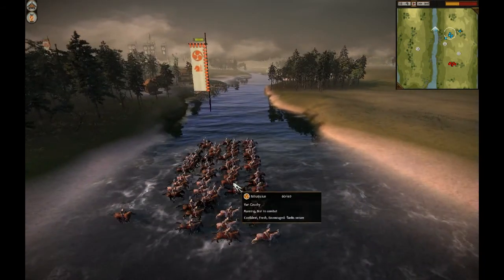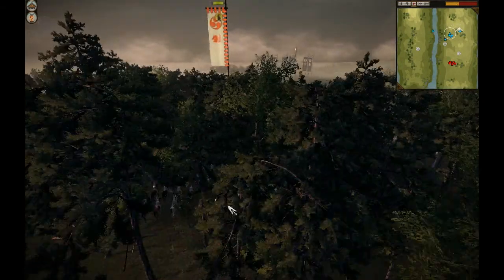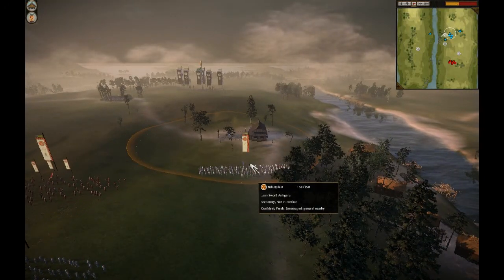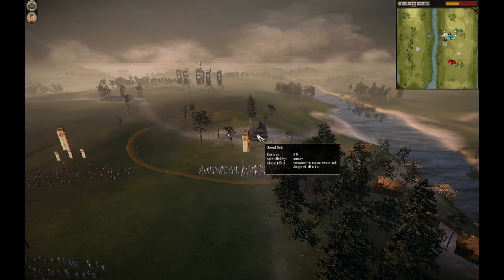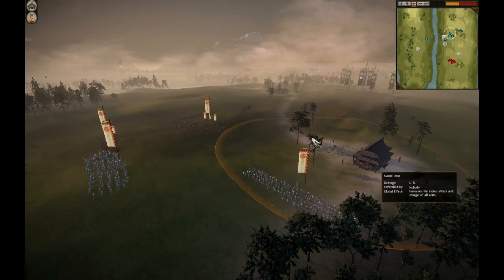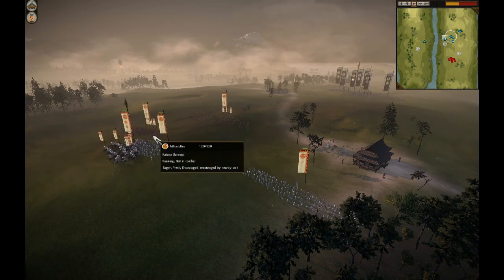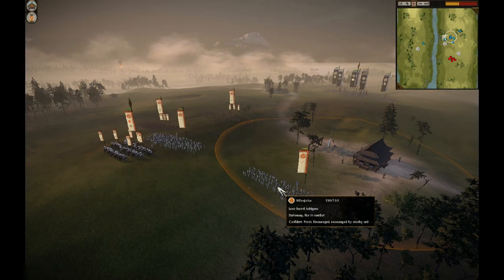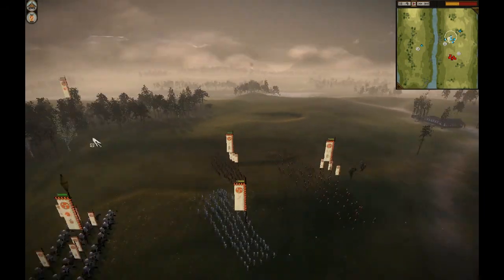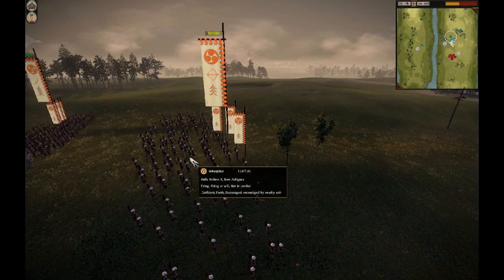Right here I have a Yari Cav, and here I have some hidden Light Cav. Another Longsword Ashigaru is capturing this Sword Dojo, which will increase my melee attack and charge for all units. I really want that one since my main force are those three swordsmen: Longsword Ashigaru, another Longsword Ashigaru, and the Katana Samurai.